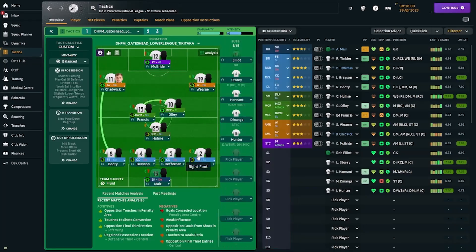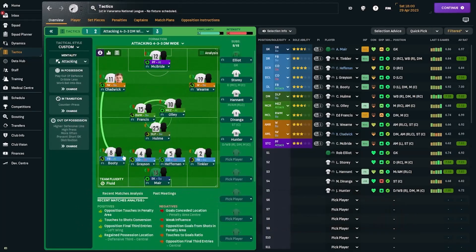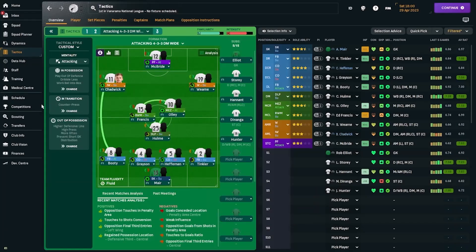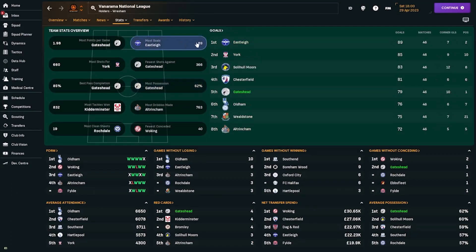My goalkeeper is on defend duty, two central defenders both on defend duty, a fullback on support and another on attack. I tweaked the Gateshead tactic to have a more attacking feel — in the attacking version, the fullback is on attack duty instead of support. My deep-lying playmaker remains on support duty, with a ball-winning midfielder on support, and Anthony Metala on attack duty on the right, doing well in that role. In the front three I had an inverted winger on support on the left, a winger on support on the right, and Connor McBride as a pressing forward on attack duty — he scored 26 goals, third most in the league.